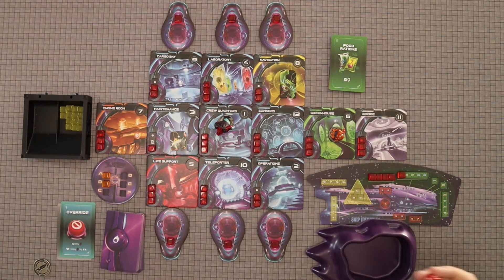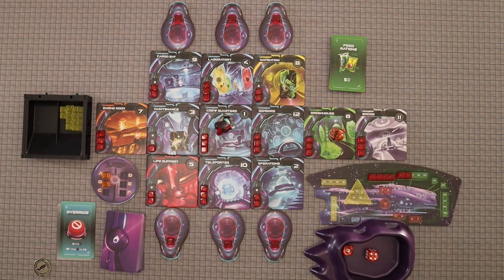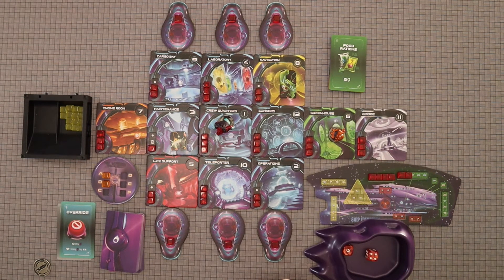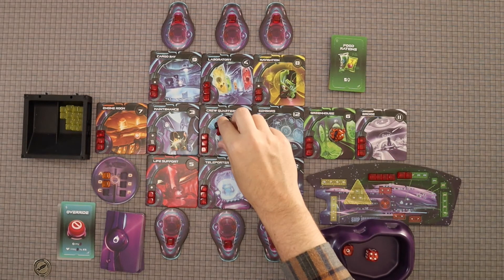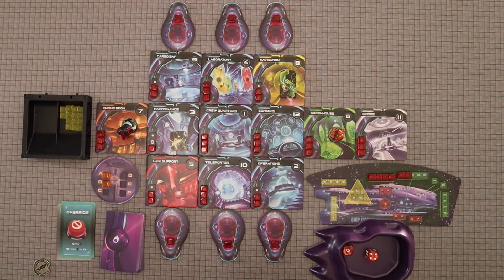Now it is Chad's turn. We hit five — I wish that could have hit something else. So I think what I'm going to do — I think I'm just going to have to take a hit. I'm going to go one, two, and get myself a power pack. I know this marauder is going to be coming after me because I'm very close.